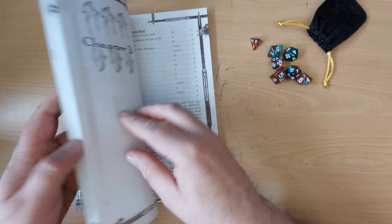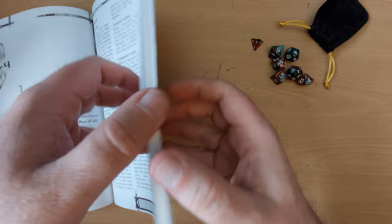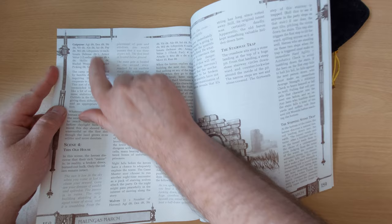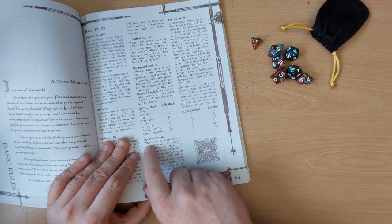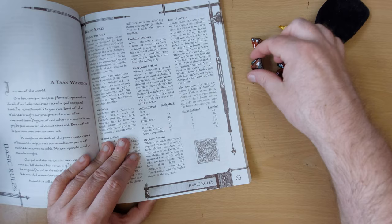Skills are dealt with on page 63, and they tell you that what you do is combine an attribute and a skill. So if we go back to our sample NPC on page 158 — the cut purse — and we say he's going to do stealth, well that would be agility plus stealth, so he's rolling 2d8. His target numbers are listed, so if it's a hard task he's trying to get 11, if it's average it's 7, if it's surely impossible it's 31. Let's say it's an average task, so 7. He gets a 4, so he needs to get over a 3 on his next dice, and he gets a 4, so he succeeds.